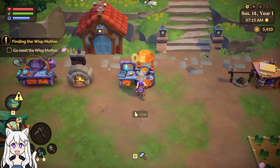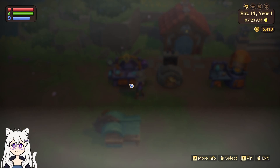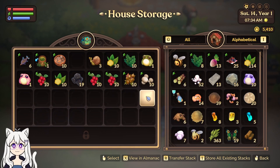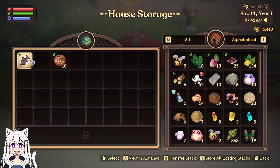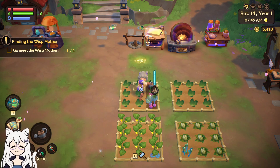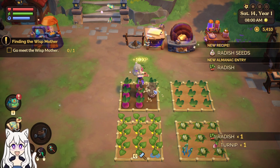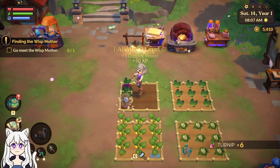First things first — give me my seals. And now just polish the last one. Empty the backpack of all the stuffs — so much stuffs. Especially that thing. I'm going to go ahead and water my things. And what is that? You are... Radish! And we've learned how to make radish seeds. Nice.